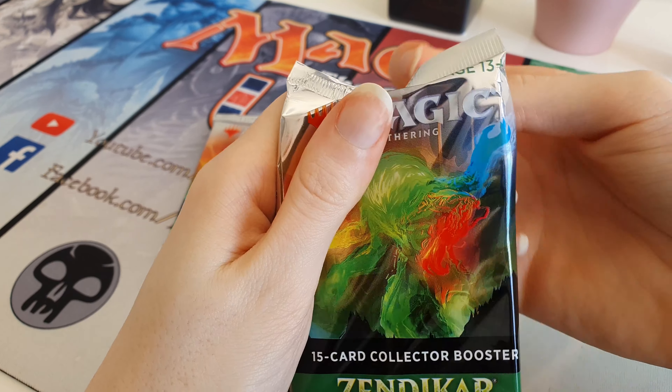We've got a Full Art Mountain Foil. We've got a Full Art card next - it's an Oran Reef Ooze. That looks quite cool in the extended art there. And we've got a Foil Mythic - Drana the Blood Chief. Pretty spicy. Don't think that's a very good mythic necessarily, but still cool nonetheless.